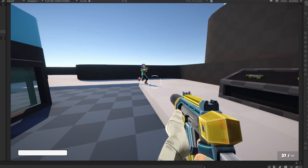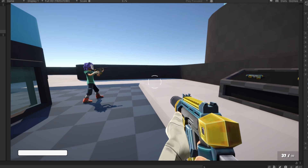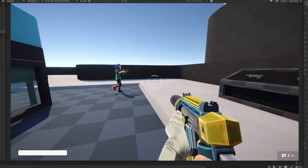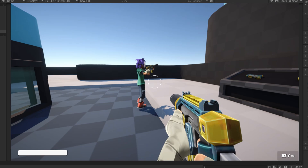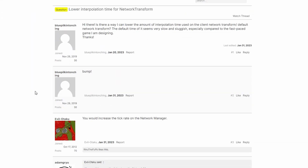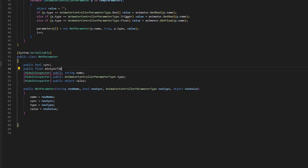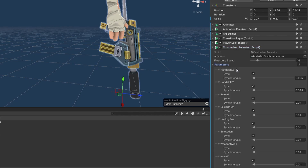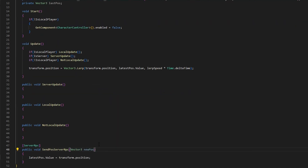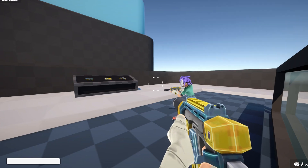So now I had the movement and animations networked just using Netcode's components. But currently the player looks like he's sliding — this is because I need to change a few settings like the interpolation speed, but as far as I could tell there's no way to change these settings. Lucky for me I've built my own networking solution before, so I gutted my old network animator and now have a lot more control. I coded the basics of the client prediction script so I can change the interpolation speed and now the player is no longer sliding.